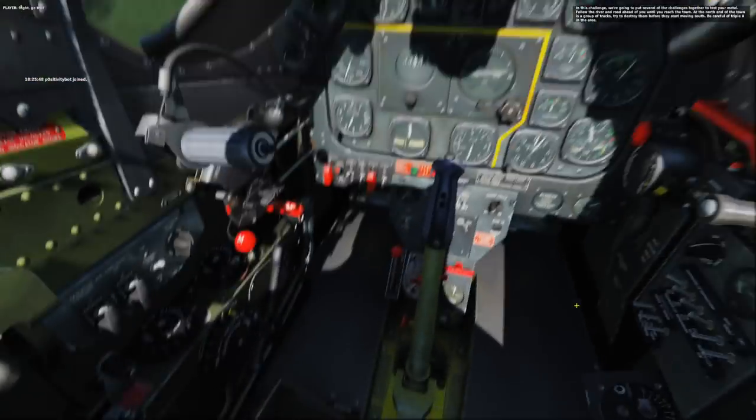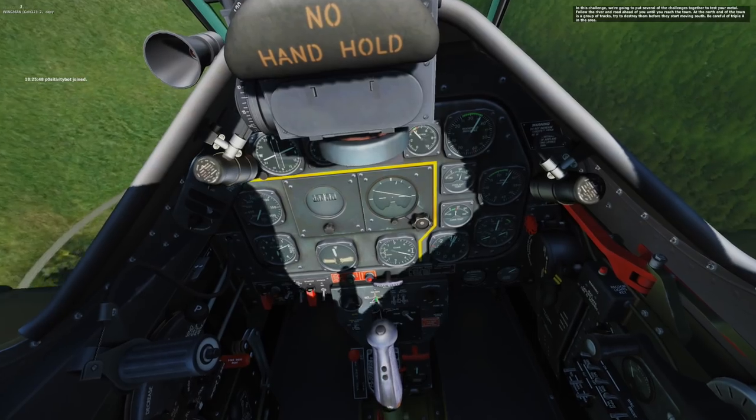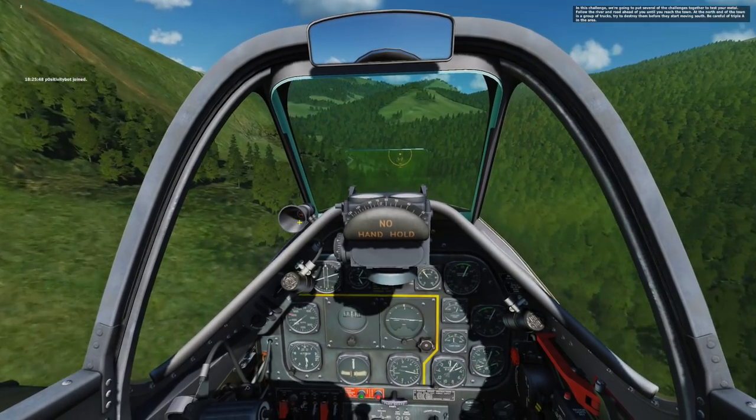First things first, we're going to put our wingman in trail — just a minimal chance of him getting shot down. Now we're going to activate the bombs in train mode, activate the rockets, and put the sight in fixed mode. That gets us ready.